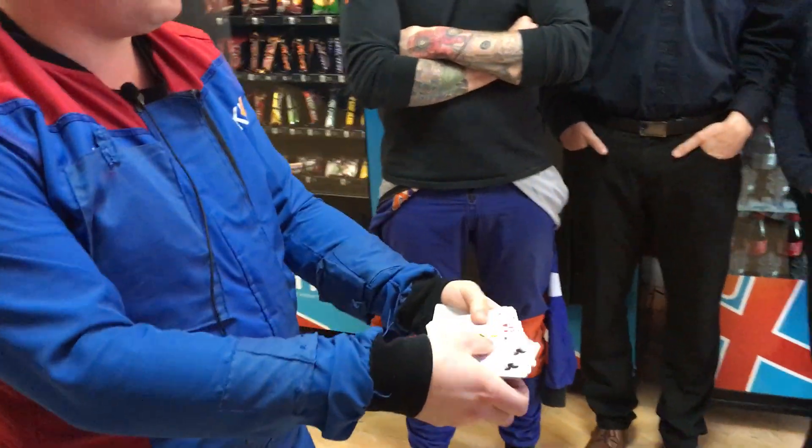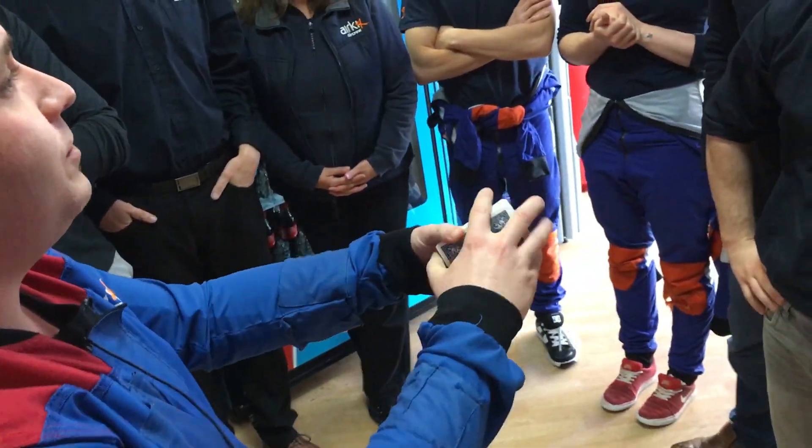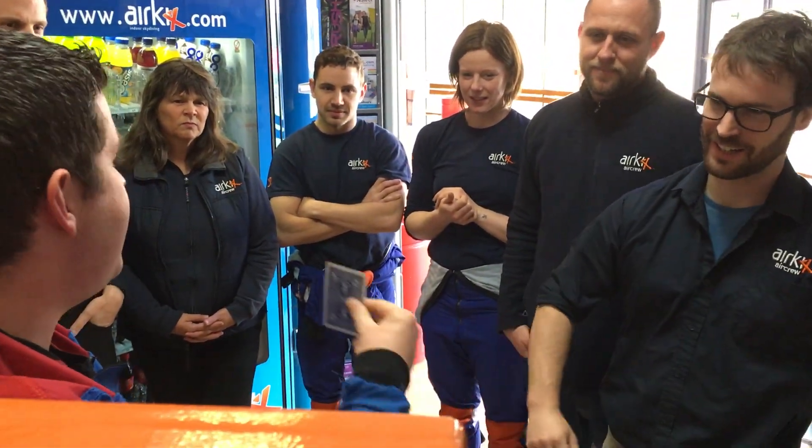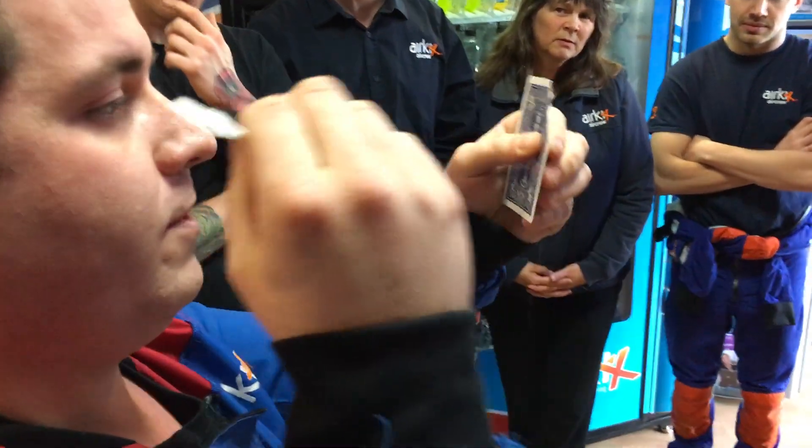So, deck of cards — all different cards all the way through the deck. I'm going to go through and Sean, just say stop anytime you like. Okay, so you take the card you stopped at, which is the two of spades. Now we're going to distinguish this as being your card — not by signing, but basically by taking the corner and ripping it off like so.